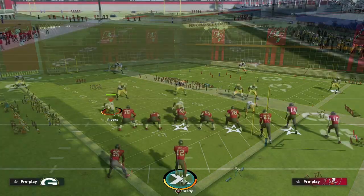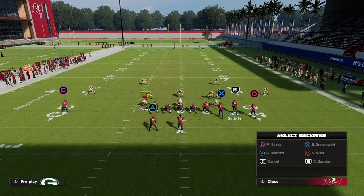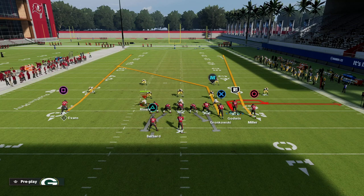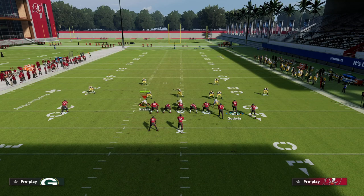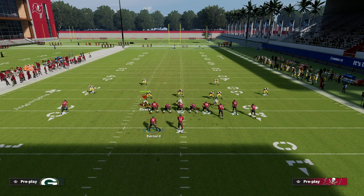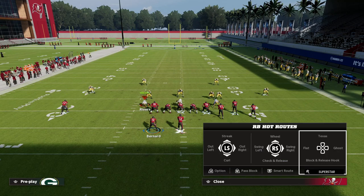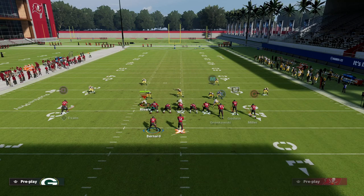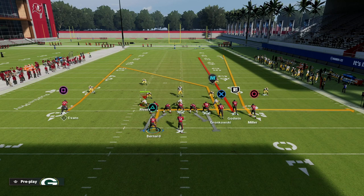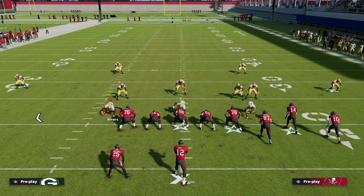The tight end post route is really deep, but you can shorten it by smart routing it to Rob Gronkowski. For a more vertical approach, we're going to streak Chris Godwin and put our running back on an in route or an out route — or a Texas pattern or option route. What makes this so good is it becomes a four verticals attack that is really hard to stop in any zone coverage.